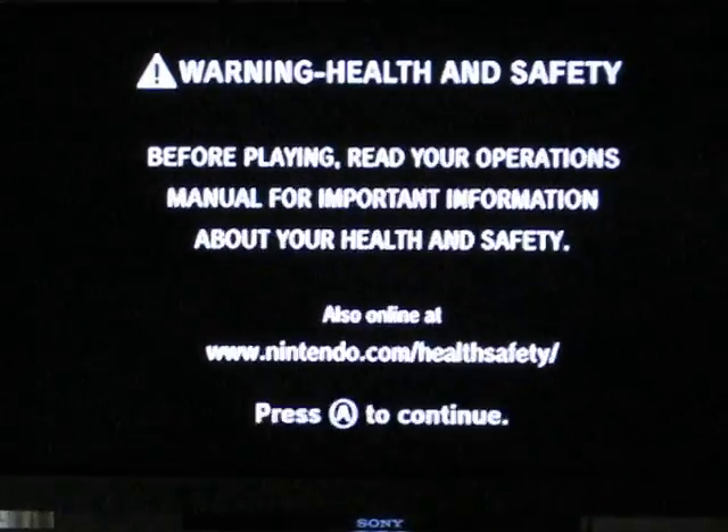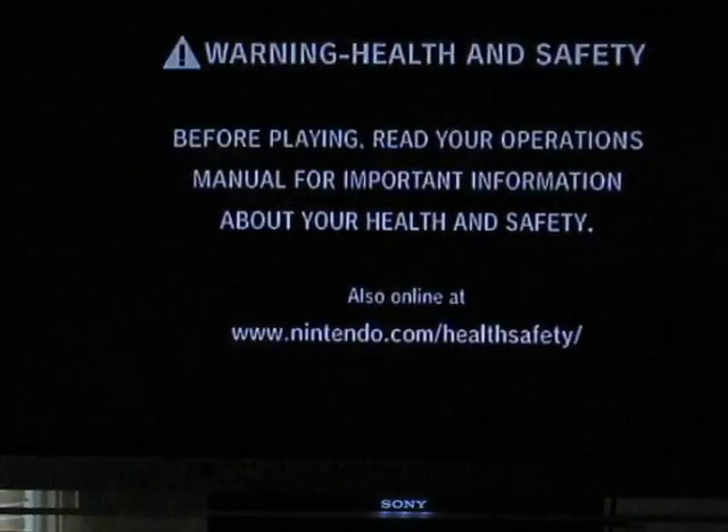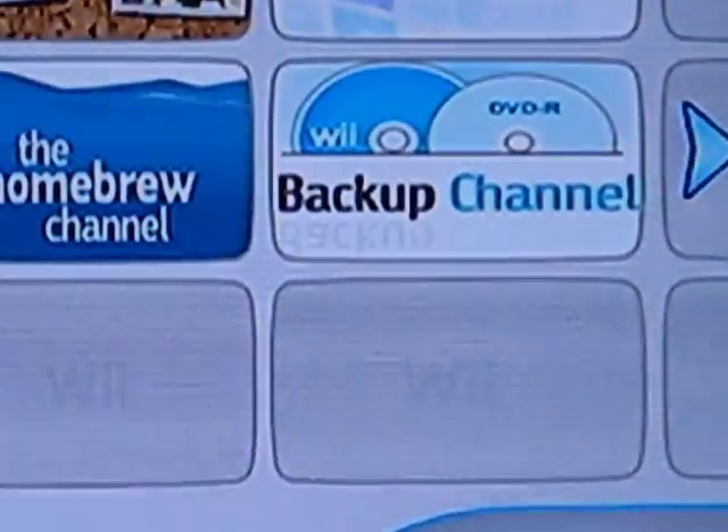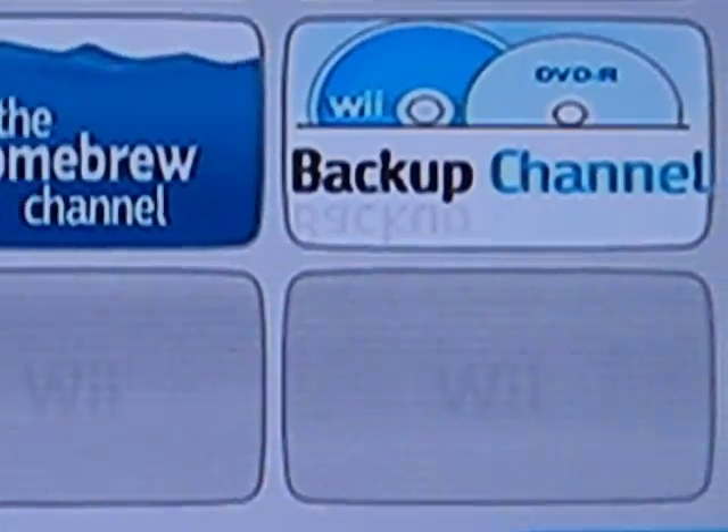Now, once you've done all those things that I've told you to do, press A to get your weed going. You will see — backup channel.